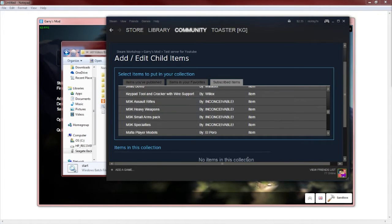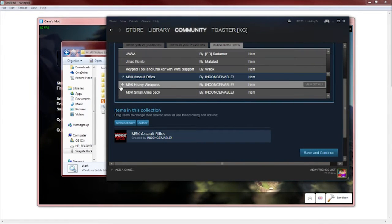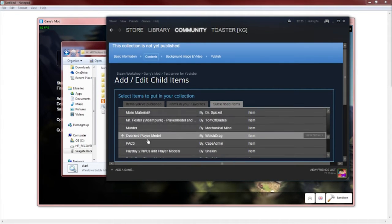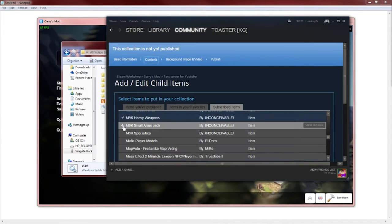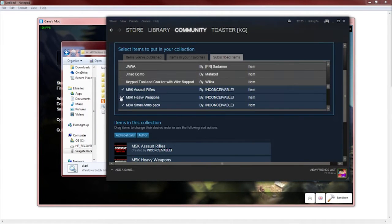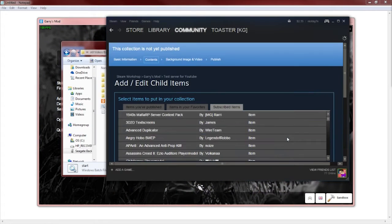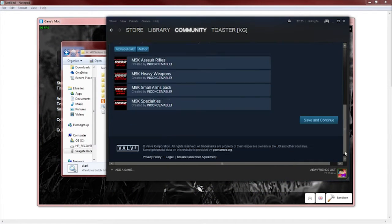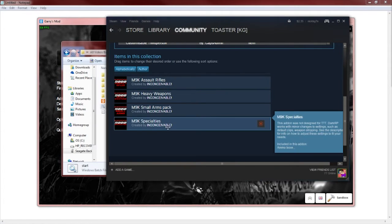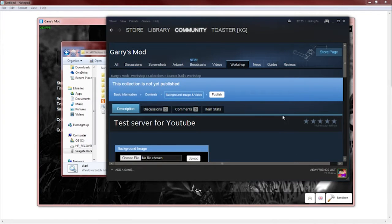I have to keep scrolling down to find them and add them one by one. I'll get all of them — Small Arms Pack and then Specialties. Now that they are added, you should see them listed here. Go ahead and click Save and Continue. It will say this collection is not public yet — go ahead and click Publish.